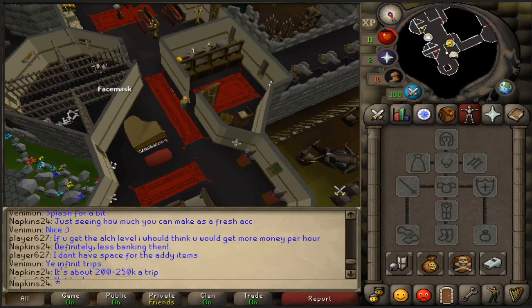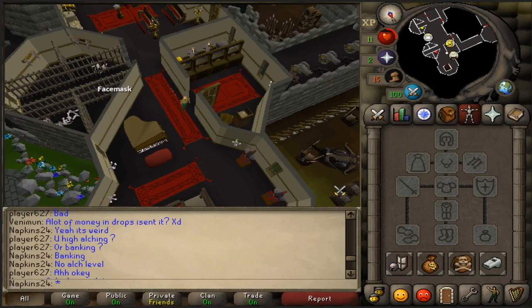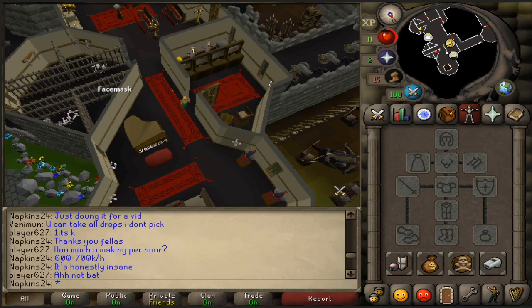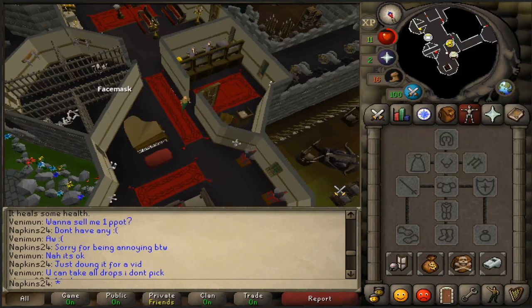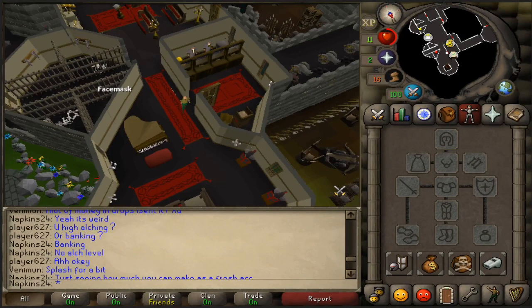In the chat I was also telling the people whose loot I was taking what I was doing, and they seemed completely cool with it. They were actually trying to give me some advice, like bringing runes and whatnot, but of course I'm on a level three account. I actually asked if it was cool for me to do it and they were okay with it.